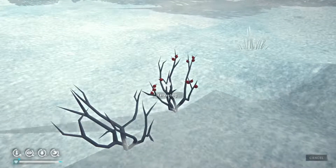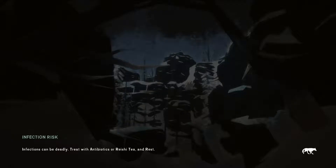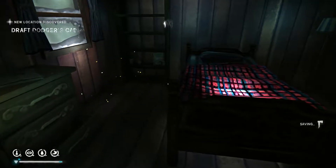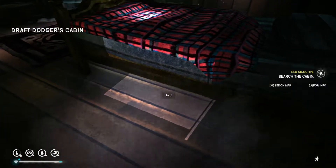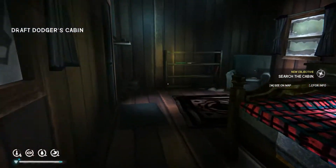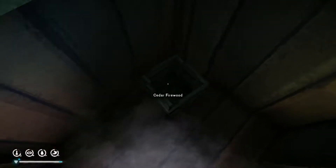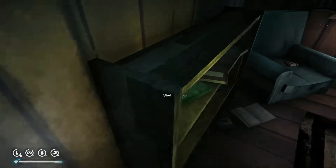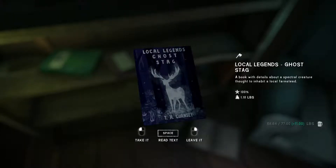I think I mentioned this before, but these little cabins kind of suck. They're clearly helpful if you're freezing to death, but you can't make a fire in them because there's no fireplace. Look — they've got all this fire-making material but there's no fireplace in here, so you can't make a fire.